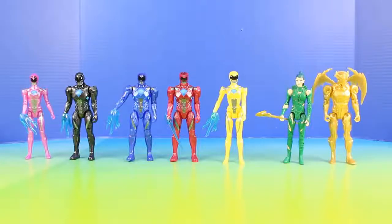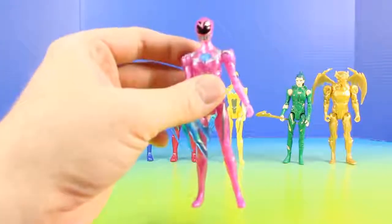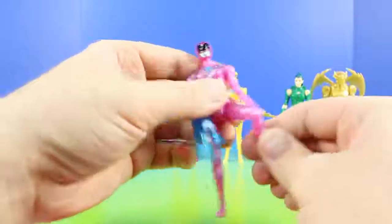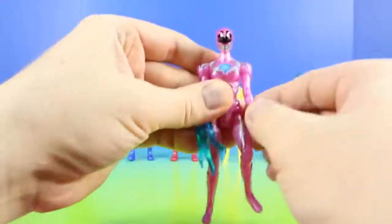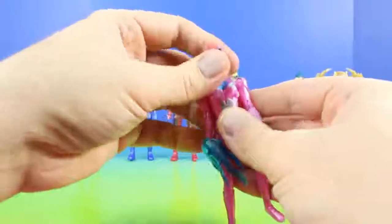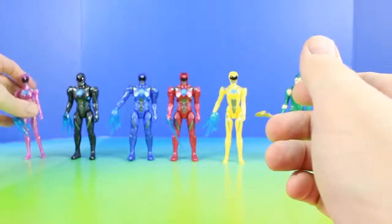Here's a look at all of our figures out of the package. First we'll take a closer look at the Pink Ranger. It looks like these figures can bend from the knees, elbows, and they can twist their heads around — or at least this one can. Some of them can't fully twist their heads around; yeah, I don't think this one can.